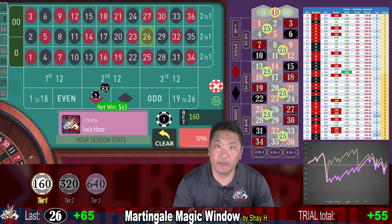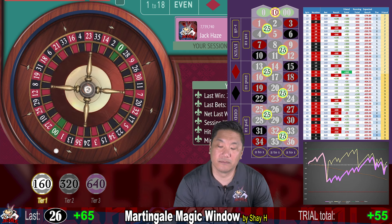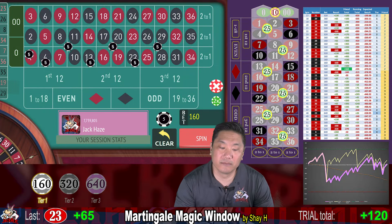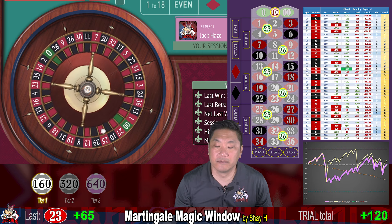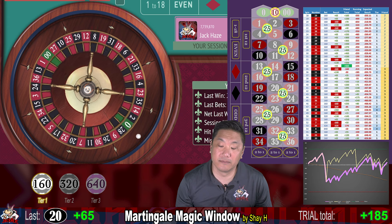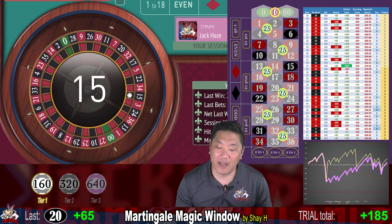26 — big win, $65. 23 — win, $65. Middle column — that's a win, $65. 15 — that's a whack, and we're going to bet $320.